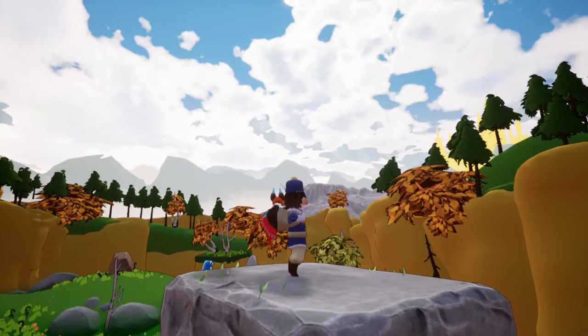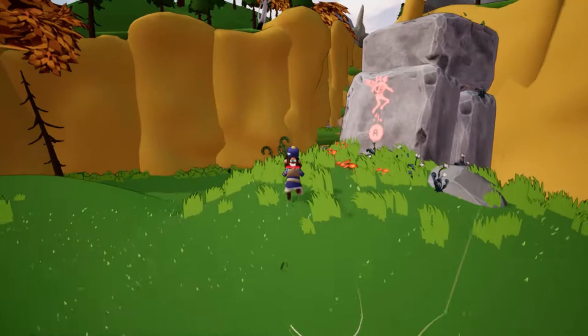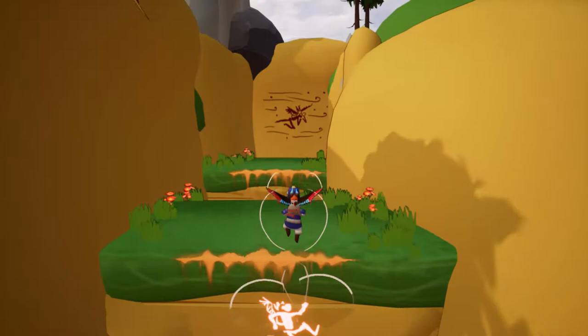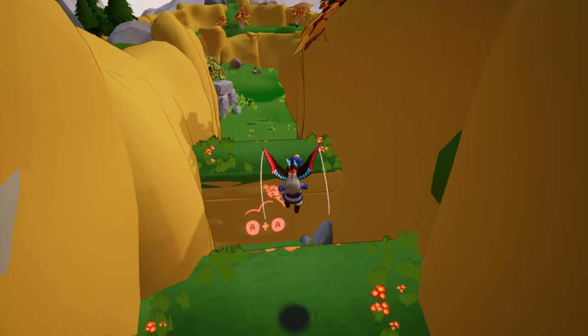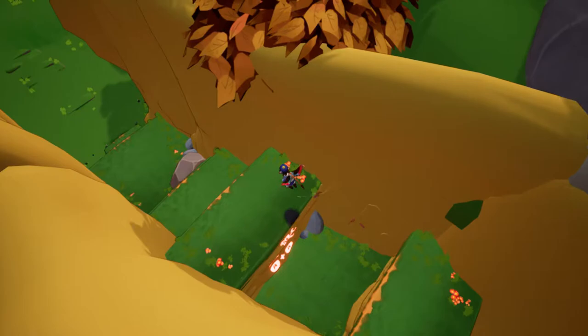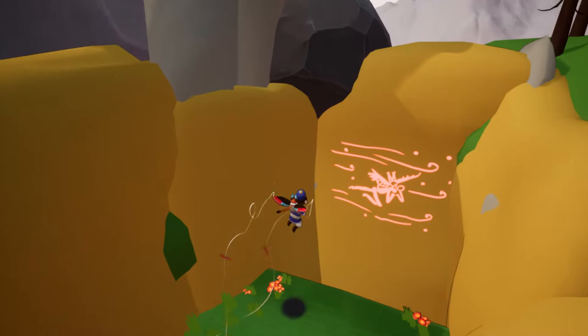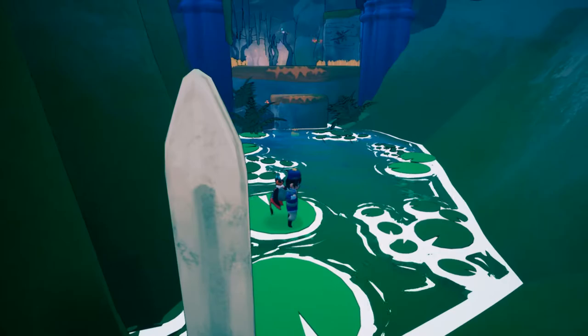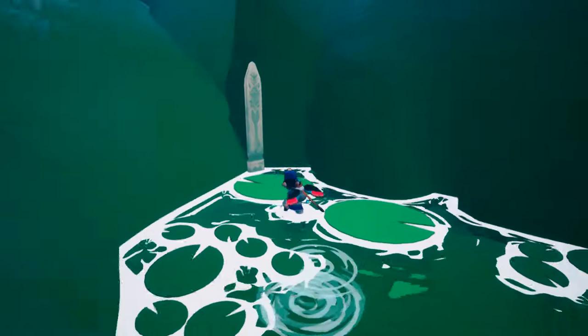It looks like maybe there's another six to collect. We'll try and find those as we go. There's only one way to go right now so we'll head up the stairs. The controls are super tight — I feel very confident in my jumps and my movement. You can also do a glide if you just kind of mash the button down, but you've only got a very limited glide. I don't think we take full fall damage so we can just jump right down here.